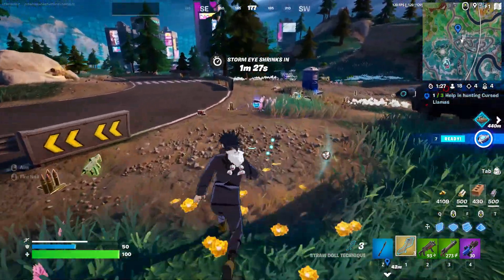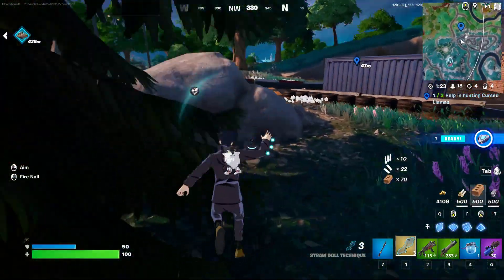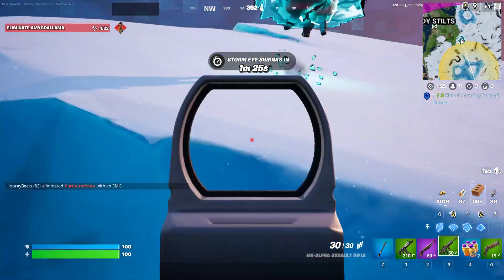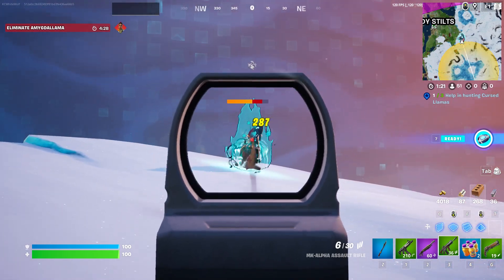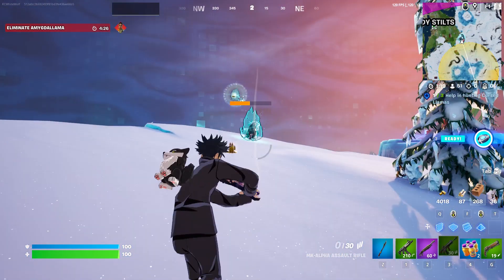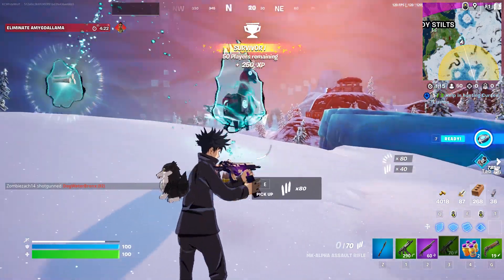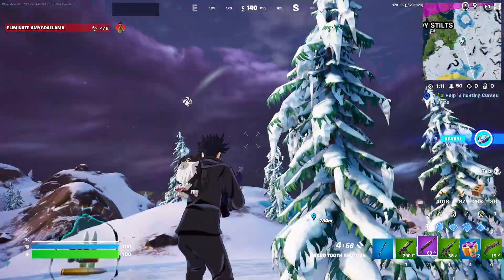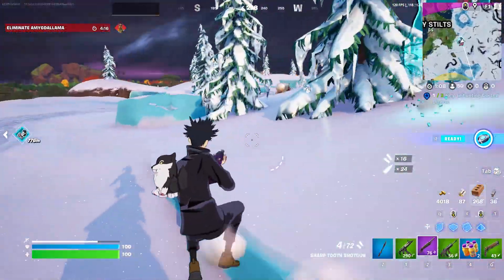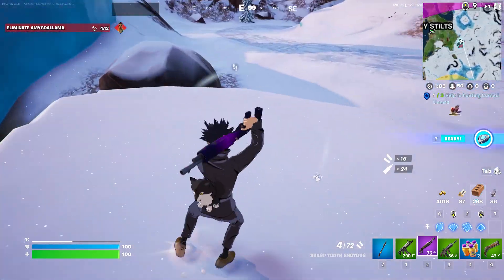These quests are pretty much hand in hand. You find the cursed llama, you collect the mythics, and you do damage with them, so you can knock these quests out pretty quickly. It's going to be crazy fighting everybody just to get the llamas, but it's a good thing there are a lot of them around.